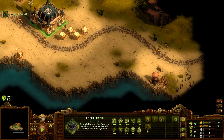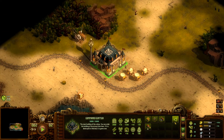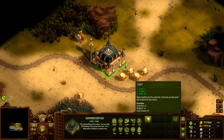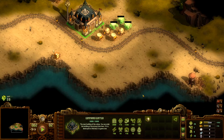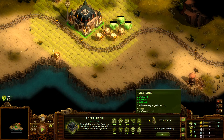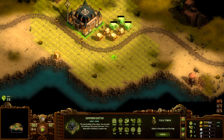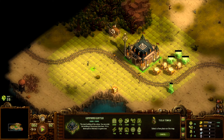We actually picked up that wood. What should we do next? I think building a few more huts. I want to put these huts somewhere else, but at the moment we don't really have any other option.